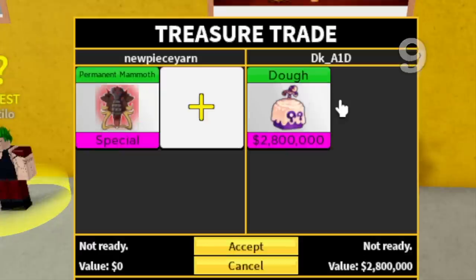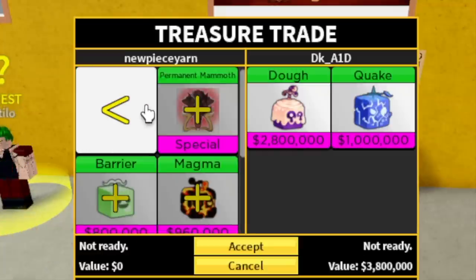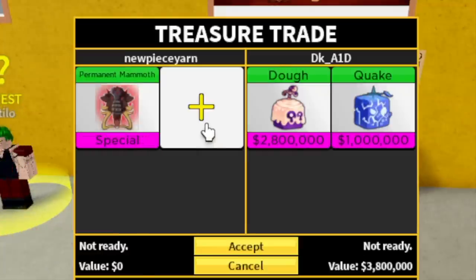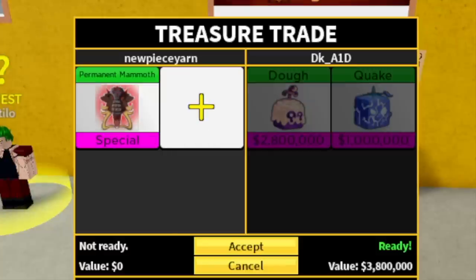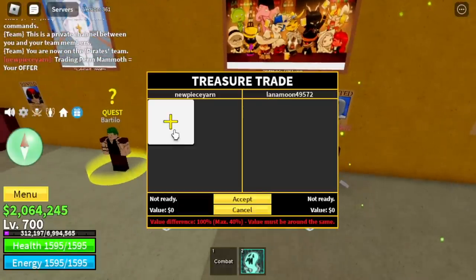Doe fruit, guys — doe fruit! We're on our ninth trader. Finally, a doe fruit. Not as expensive as the other fruits but this is one of the best fruits that was offered to me. Now just one dragon fruit and we're good, I think. Doe and dragon, or leopard. But this is only his fruit — only two: quake and doe.